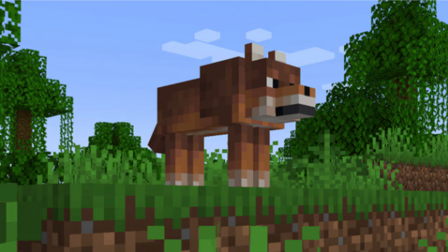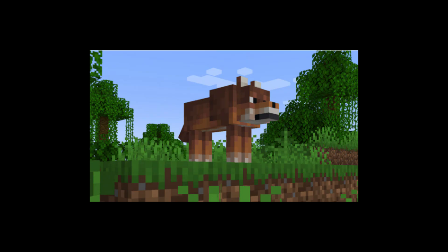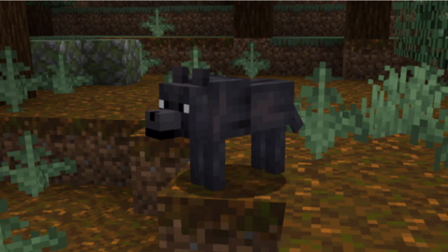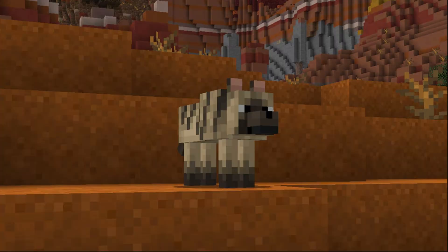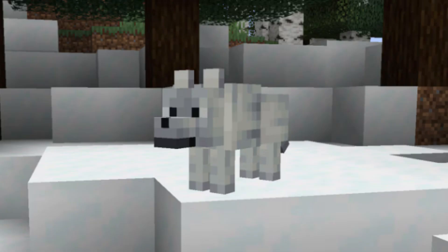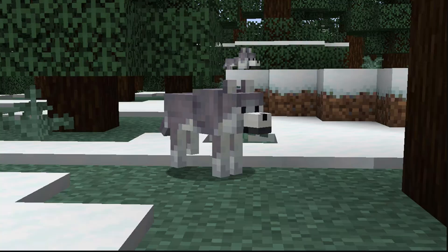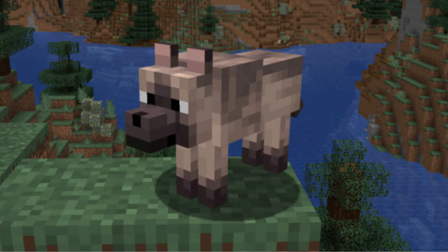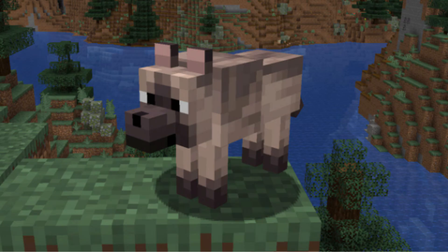Let's take a look at the rusty wolf — it is looking a little rusty. These will be found in jungles. The spotted wolf can be found in the savannah. The black wolf can be found in old-growth pine taiga biomes. The striped wolf in the woods and badlands. The snowy wolf in snowy groves, though I think they said this one would be quite rare. The ashen wolf in the snowy taiga. The woods wolf will be found in forests and since forests are common, these will be the new default wolf. And the chestnut wolf is found in the old-growth spruce taiga biome.